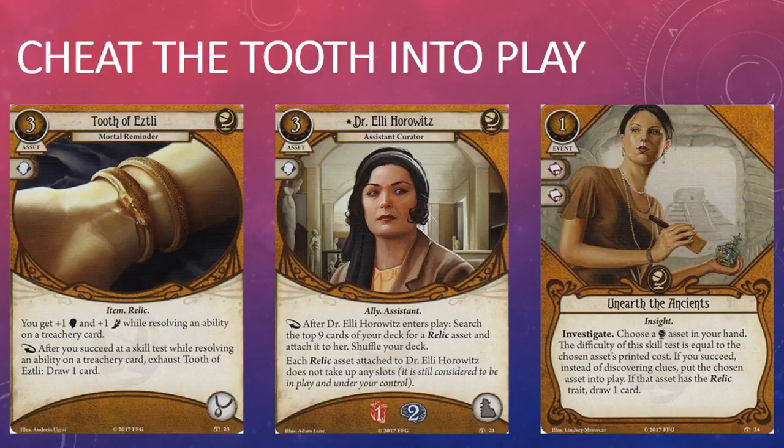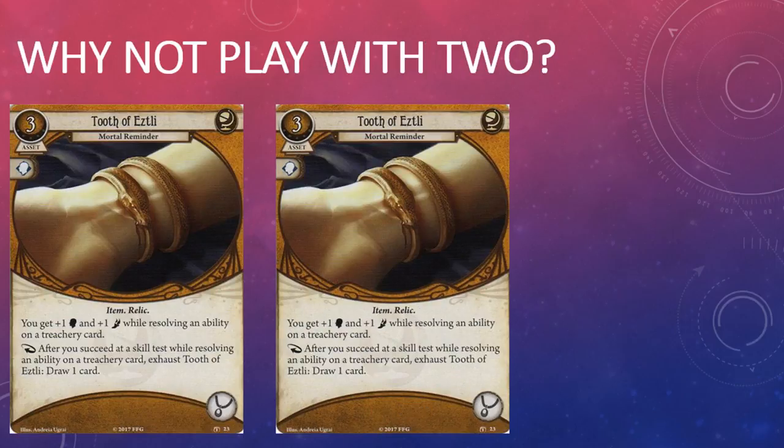You will likely need to commit a card or two to ensure you pass those skill tests, but at least you get to draw a card with the Tooth in return, which mitigates some of the impact on your hand. The Tooth is non-unique, so you could have two of them in play. If you tutor one up with Dr. Ellie Horowitz and play the other in your accessory slot — or double up using Relic Hunter from the Essex County Express expansion — boosting those skills by two apiece and potentially drawing two cards per successful test certainly has its appeal, at least until you can afford a more powerful Relic like the Key of Ys.